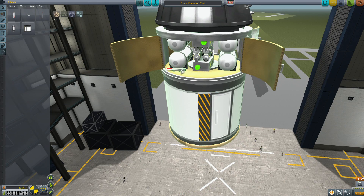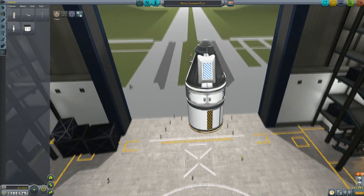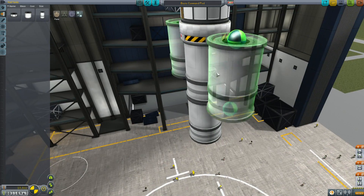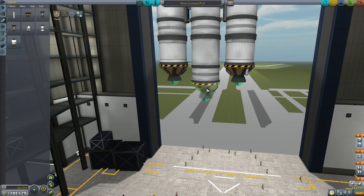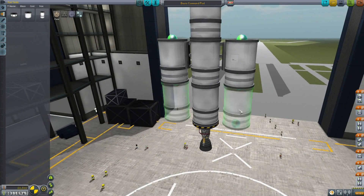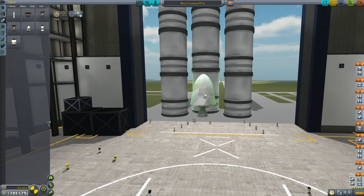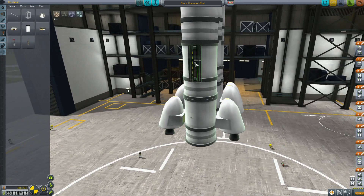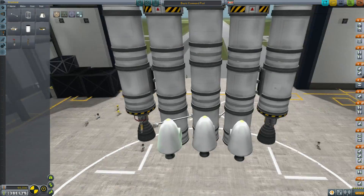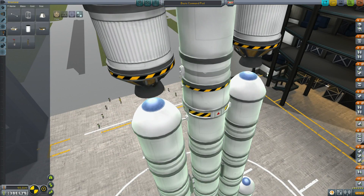I'm going to stick four goo canisters in here, four batteries, and some thermostats. Just in case I'm going to put a transmitter on this guy — if I get into trouble I can at least transmit some of that science. These LV-909s give a little less impulse, and because I don't have fuel lines this is a less efficient design, so it has to be somewhat of a monster craft. This is going to be a three-stage rocket and hopefully it will be enough to get me all the way to the moon with the ability to land.